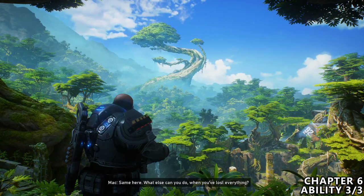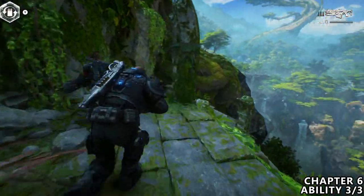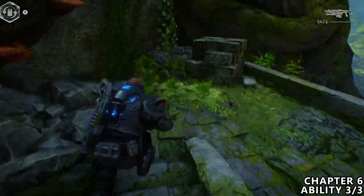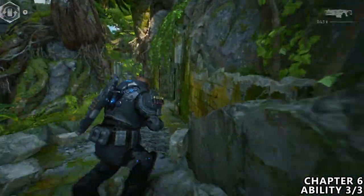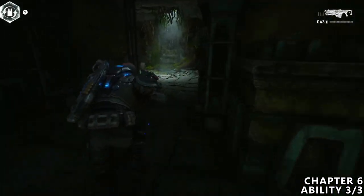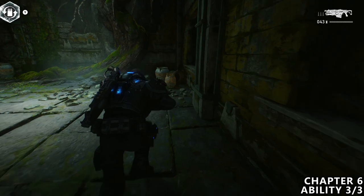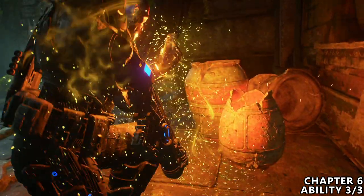You will then reach this even more beautiful scenery with a large tree off in the distance. From here, start running down the stairs and running forward. You'll reach this small little tunnel — there will be a mace to your left, which you can pick up if you want. Directly in front of you, as you enter this larger area, there is our final ability in this DLC.